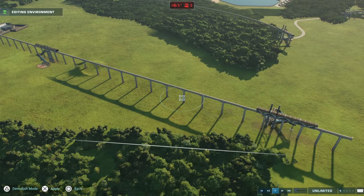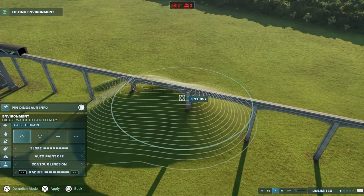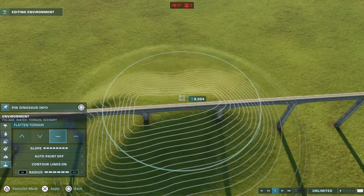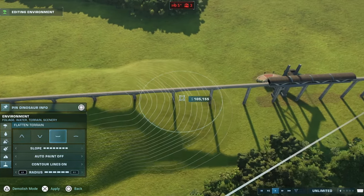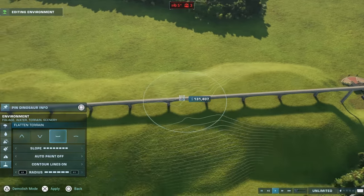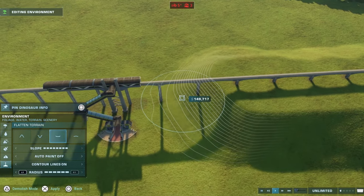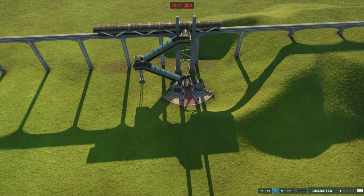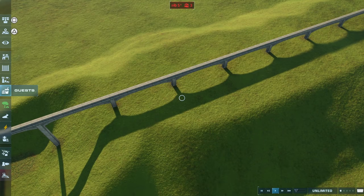Now let's get the terrain higher. That's a good height, actually. And we'll just flatten it around. As you can see, we've got the monorail glitch activated — it's fully working. Next, we need a Jurassic World gate. We need Attractions — that's the right one.